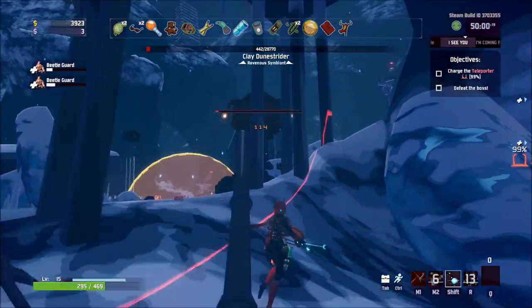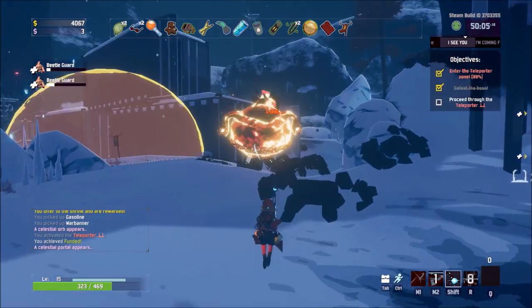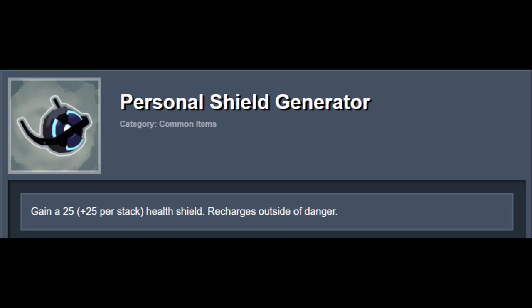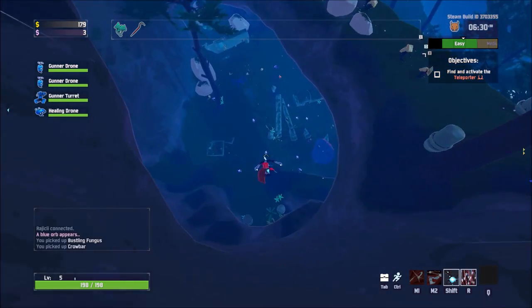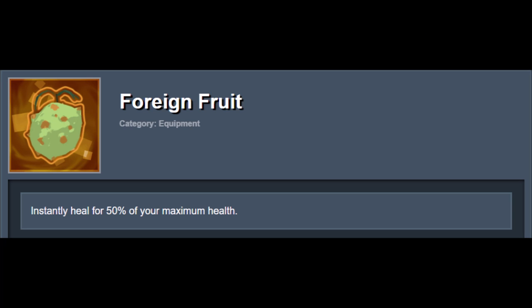Next, we'll also need some defensive items to address Huntress's squishiness. Almost every defensive item you can find is useful. My favorites would be Rose Buckler, a solid permanent armor option, and the Personal Shield Generator which allows you to gain a regenerating health shield. Finally, when it comes to equipment, anything goes, but Foreign Fruit would be my number one pick. An on-demand half health restore is a godsend for Huntress, and if you're able to get it, definitely equip it and roll with it.